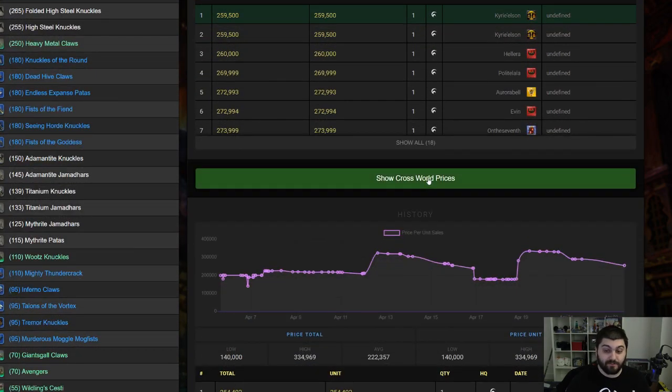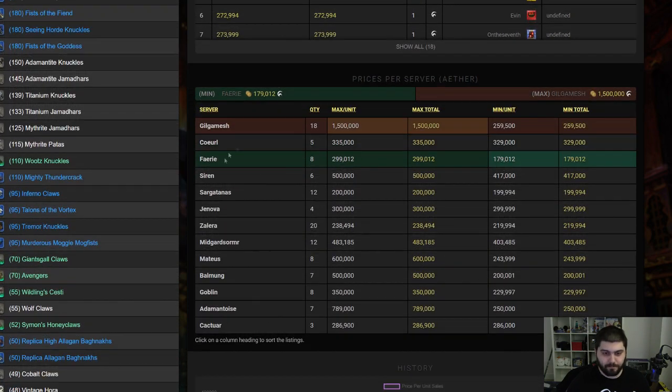With the World Visit feature, you can even show cross-world prices right here. It shows you the average price, the max unit, max total, the minimum unit, and the minimum total — how many are actually available on that server. So if you're trying to get an idea of how busy each individual market is and what the average price is to do some smarter shopping, you can use this website before you log into the game, so you don't have to hop between all the worlds. You can even see what the absolute lowest price is — this exact item is currently the cheapest on Fairy — whereas the most expensive one available is on Gilgamesh, probably just somebody who's had it on their retainer for a long time, hoping someone will be desperate.